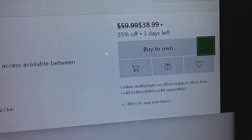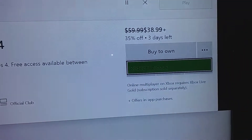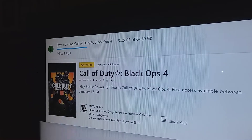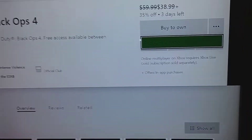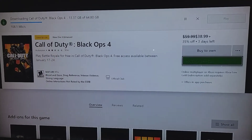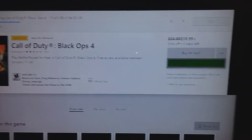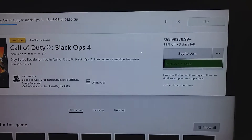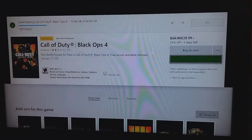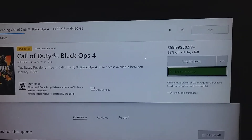Once you go to the three dots, click on it. It doesn't say free trial anymore because it's already downloading, but it's going to say free trial and redeem a code — that's how you do it guys. Leave a like, subscribe, I hope that helped out a little bit, have fun.